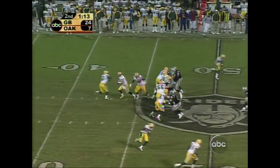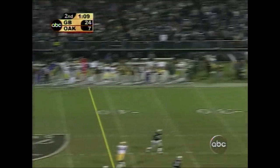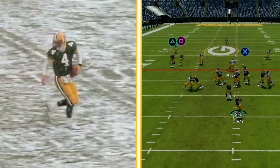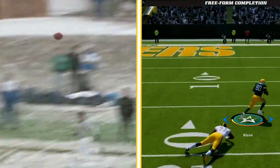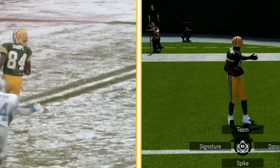The play-action pass game was a critical component to the Packers' offensive success during the Brett Favre era. Capitalizing on the potent run game, play-action passes kept defenses on their toes and opened up opportunities for explosive plays downfield. Favre's rocket arm was on full display during these play-action plays, where he could use the threat of the run to create space and then launch deep, game-changing passes.